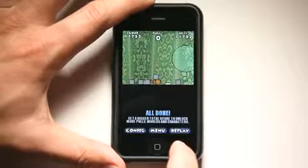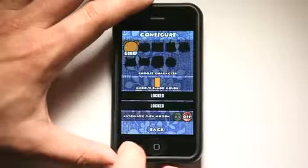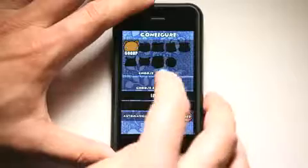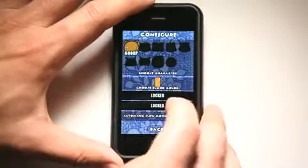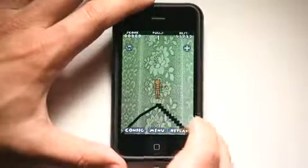Get a bigger total score to unlock more pulls — I need to get a bigger score. There's some other information here. I could do automatic slow motion, I could choose a character if I had more, I could choose a blood color. These are things that unlock — additional features that unlock as you create a higher score.